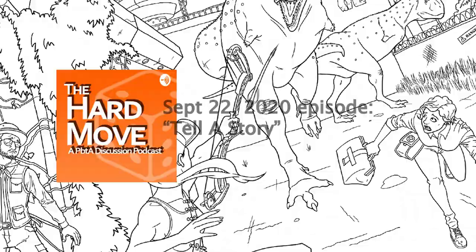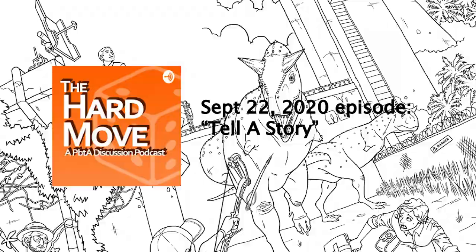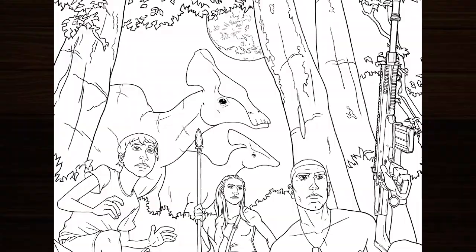I first heard about Escape from Dino Island on The Hard Move, where they talked about the game's tell-a-story mechanic. It sounded super clever for learning about characters in play — spoiler: it is. Plus it's Jurassic Park the RPG, so obviously I was in. Escape from Dino Island is a stylish 32-page zine plus play sheets — more on those later.